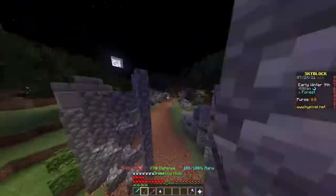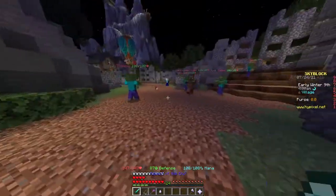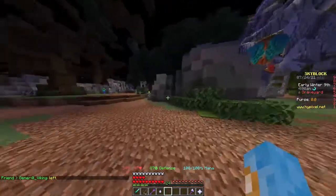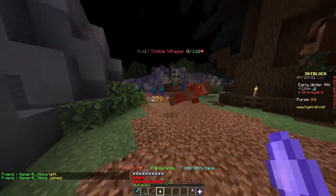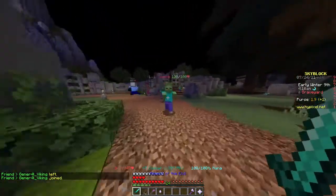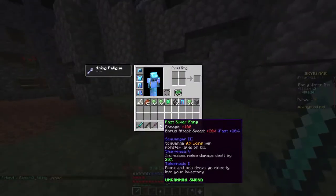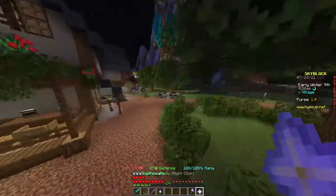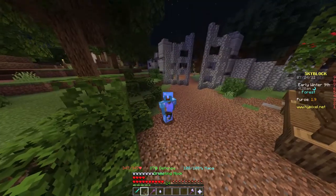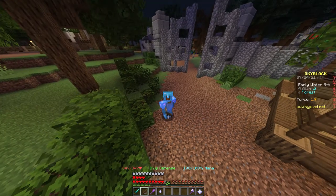Let's do a quick damage test. After we do this damage test, I'm gonna have to max out the Aspect of the End, and then we can keep doing the Diana event. So, 271 hit, 461 hit. This is sharpness 5, and this has no enchantments. I'm gonna be maxing out the Aspect of the End, getting sharpness, looting, and everything like that.